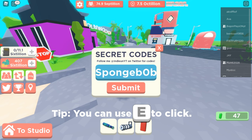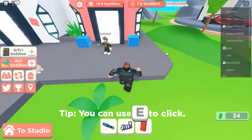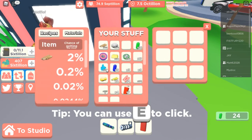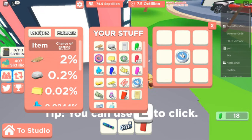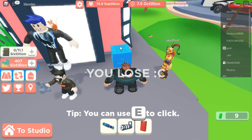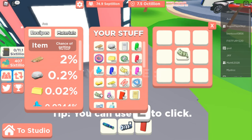That's it for the codes — now let's get into some secrets. The first secret is at the crafting station. There are four or five secret crafting recipes. The first one is: put one v-bug in the center and you have a one in two hundred chance of getting a hundred V-Bucks, so that could make you a big profit.